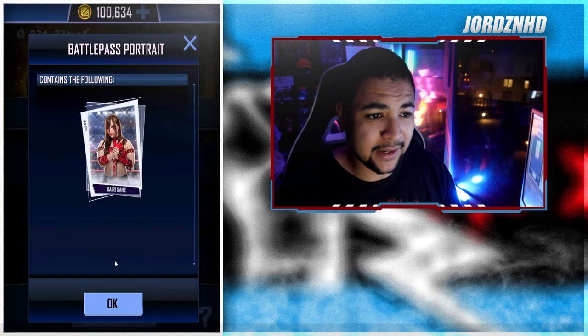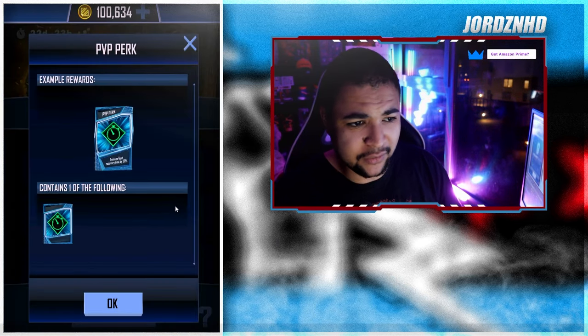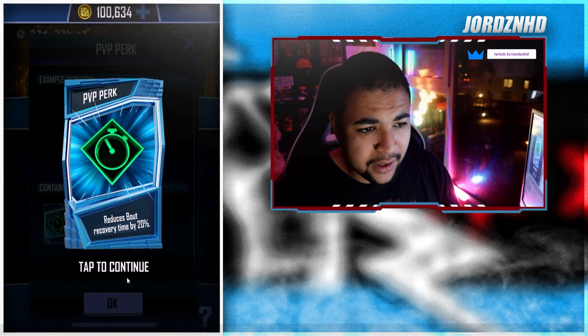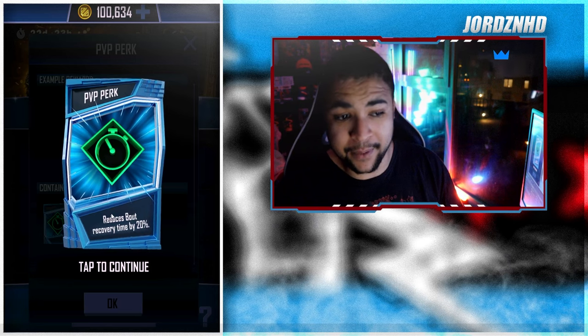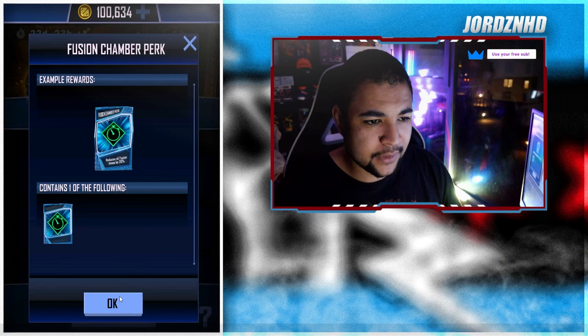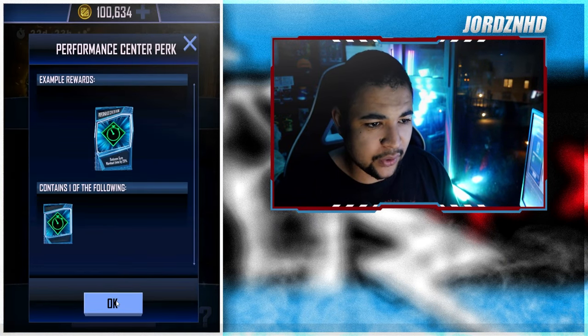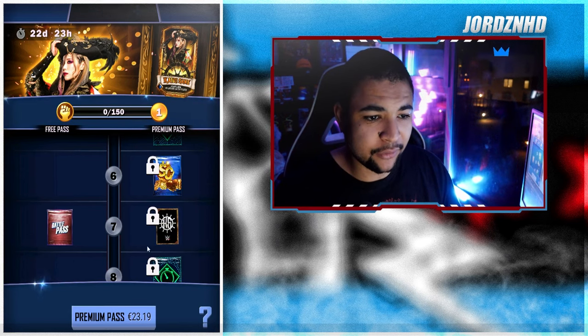Let's have a look at the rewards and what you get. Level one you get the card as a single, level two you get a portrait image, level three you get a bout PVP puck, level four you get a fusion puck, level five you get a gym puck, level six you get 300 super coins.